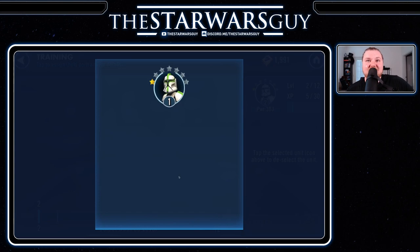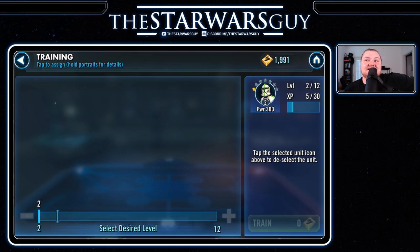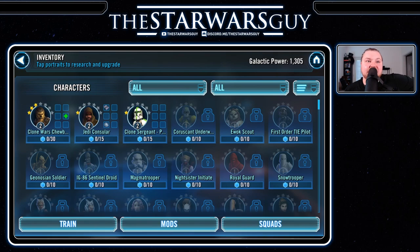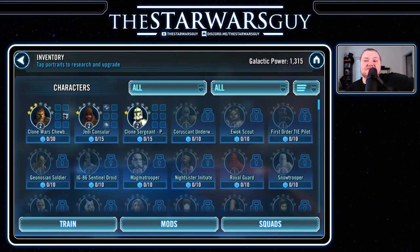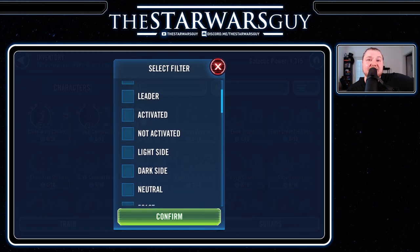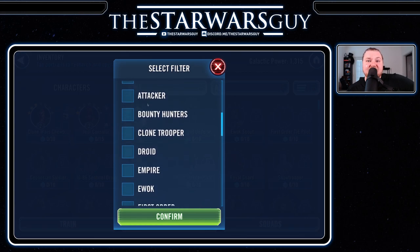I personally try to keep everyone at kind of an equal level in the beginning. Obviously this team of Clone Wars Chewbacca, Clone Sergeant, and Jedi Consular is not a particularly strong team by any means — not a lot of synergy. But that's alright, it doesn't really matter. Let's take a look at the characters we have here. You can sort by favorites, by who has a leader ability — meaning an ability that affects all four other people on your team — who you have unlocked, who you don't, light side, dark side, neutral, and all these different factions.